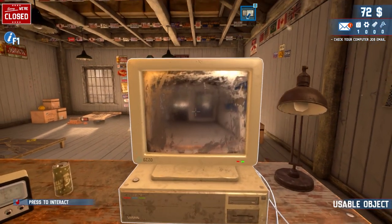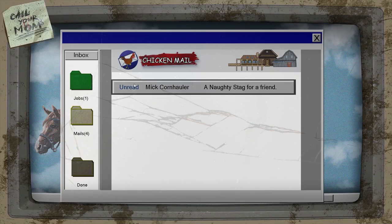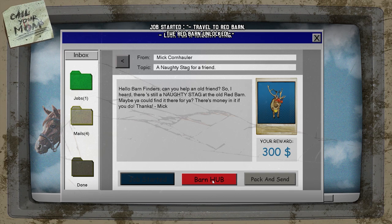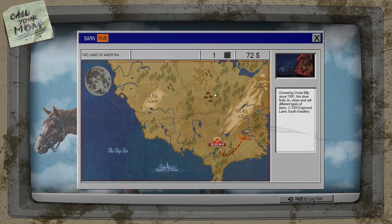We're going to have to go to the first place without an axe. We can always go back to it. We got an email: 'Hello Barn Finders, can you help an old friend? Heard there's a naughty stag at the Red Barn, maybe you could find it there.' Nick, you're in the game! We're going to find you that naughty stag. Let's accept that job and go to Barn Hub. And let's go to the Red Barn — we have a gas tank.